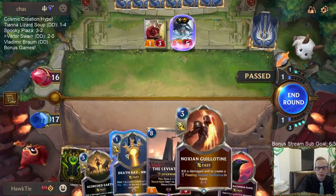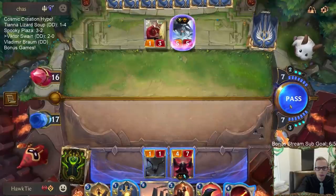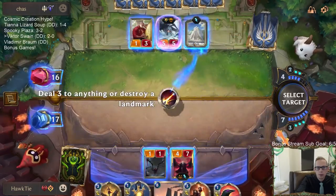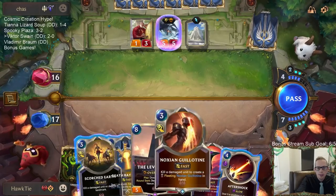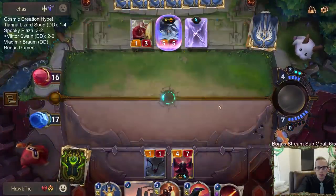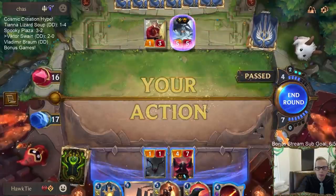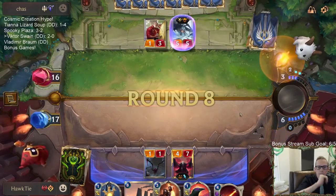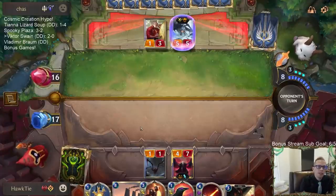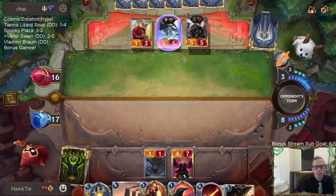This fused Firebrand is annoying to deal with. I guess I have Guillotine - the Scorched Earth is probably less valuable. Destroying Landmarks does have that really cool animation though. It is very satisfying to destroy Landmarks and just see them crumble down. They do a great job with that.